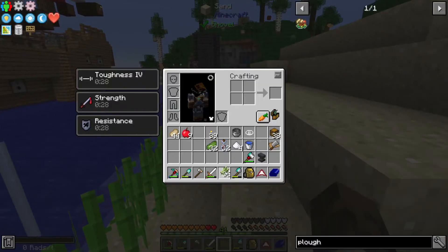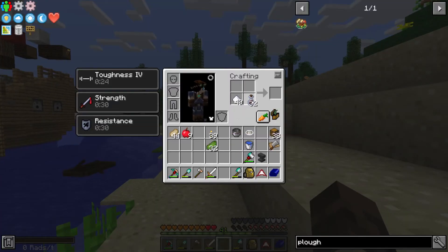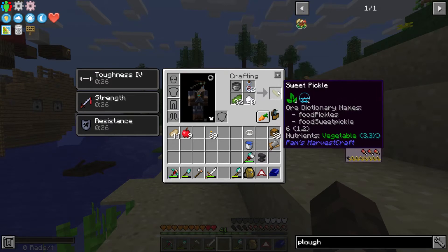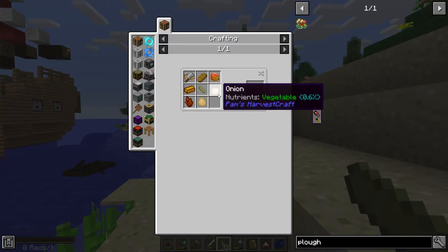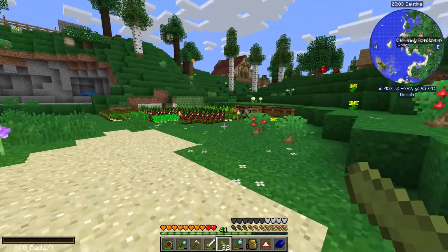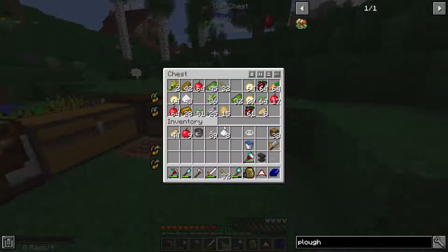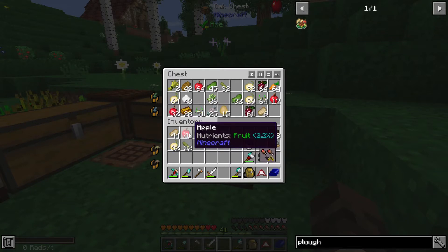That grape juice combined with a pot makes vinegar. The juicer is a piece of clean stone over a stone pressure plate, and the pot is just four bricks and a stick - super cheap, super easy. Then you take the vinegar and cucumber with sugar in the pot to make sweet pickles. You can make sugar from sugar cane. For onions, you just need plain raw onions that you gather.